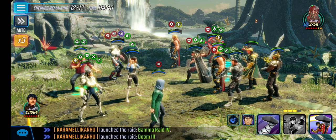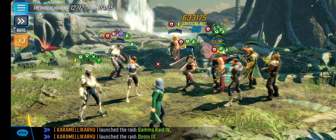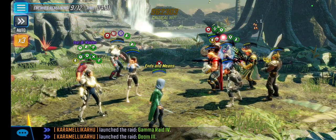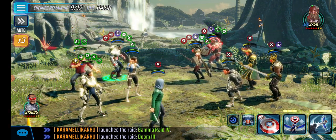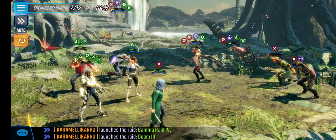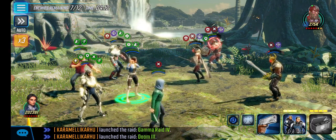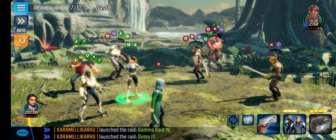Starting off with the special to get those defense buffs up. Shang-Chi in here is a freaking beast — six red stars — and he got most of the team under 50% which is awesome. Usually I'd be saving my ultimate here, but like I said you cannot really save your cooldowns in here, so I'm just gonna go with the ultimate right now.